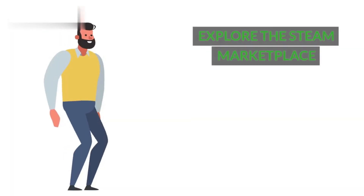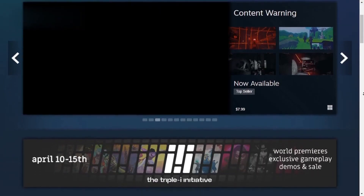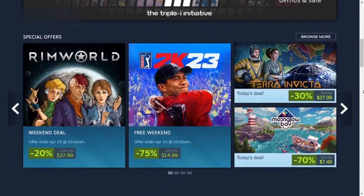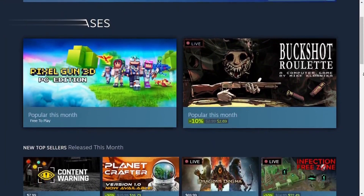Step 2: Explore the Steam Marketplace. Now that you have your account set up, it's time to explore the Steam Marketplace. This is where you can buy, sell, and trade in-game items, trading cards, and even digital artwork.